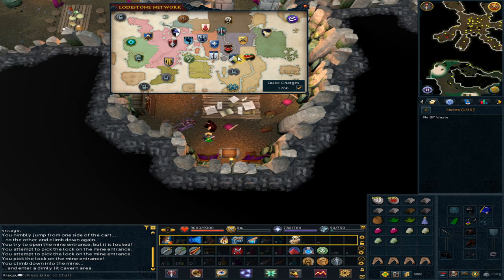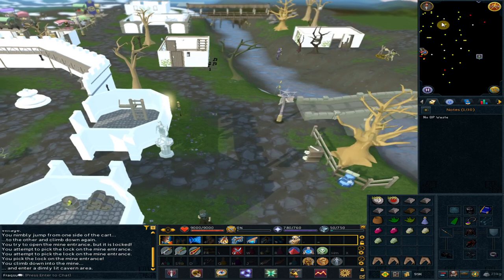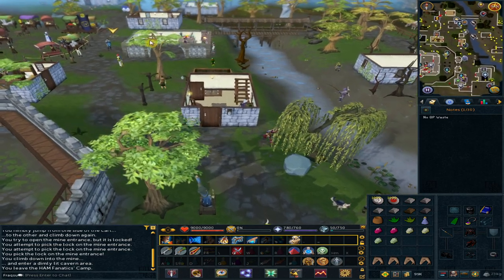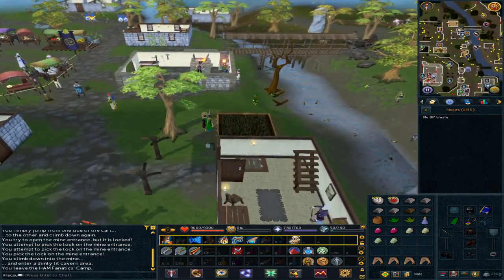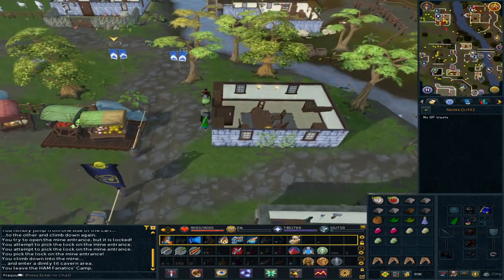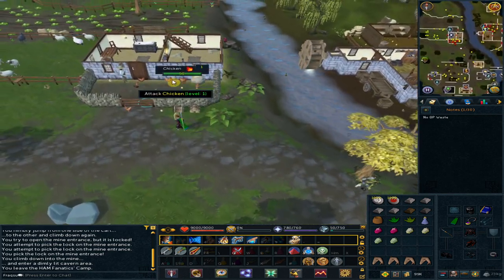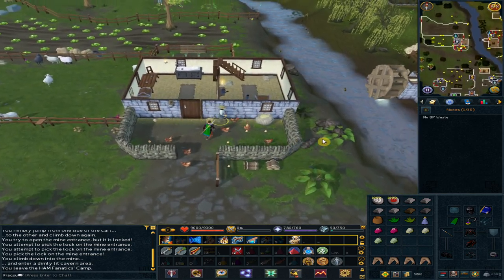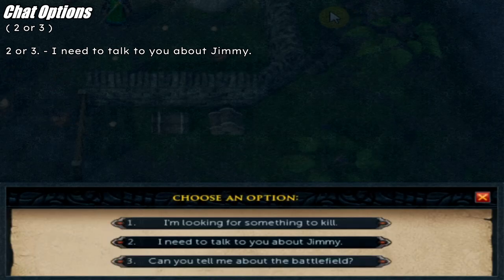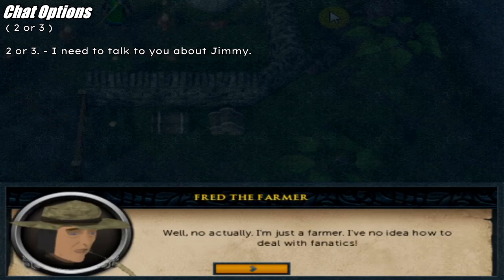Use the lodestone to Lumbridge — we are heading to Fred the Farmer next. Go north and slightly west. Go to the building next to the sheep pen. Talk to Freddy. Option 2 or 3: 'I need to talk to you about Jimmy.' Option 3 again.